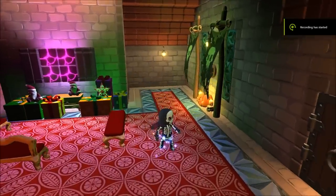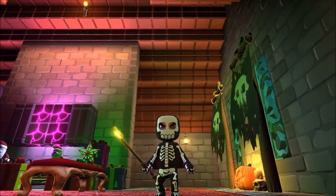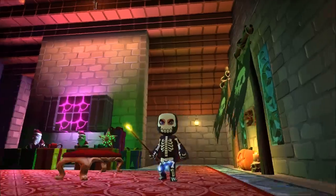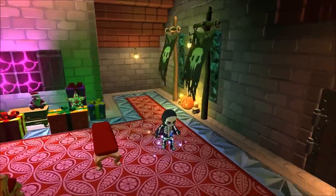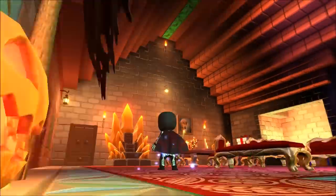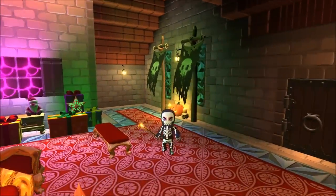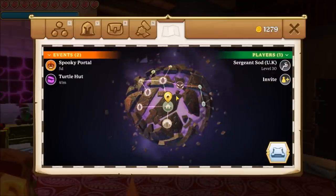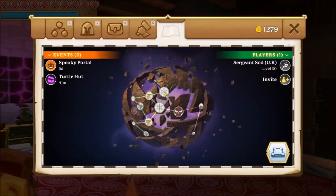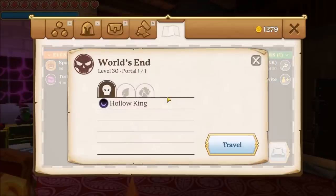Hello, Nicodude here, and welcome back to Portal Knights. Today we're on the search for some wings. Apparently they're in the new update version 1.2 - once equipped you can jump higher. It's our quest today to find the wings. They drop from the Hollow King, which is the end boss at level 30.